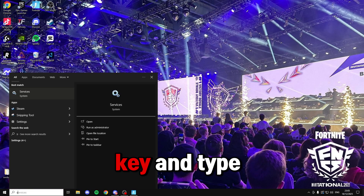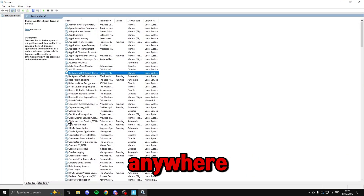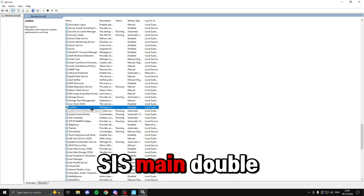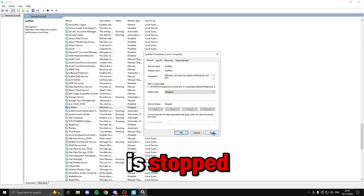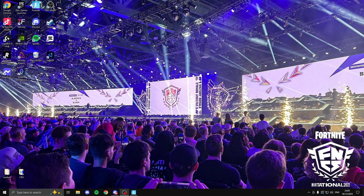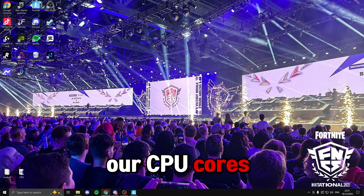The next CPU tweak is to press the Windows key, type 'services', and open it up. Click anywhere in the list and press the letter S on your keyboard to jump down, then scroll to 'SysMain' and double click it. Make sure it's set to 'Disabled' and the service is stopped, then click apply and OK. Exit out of services.